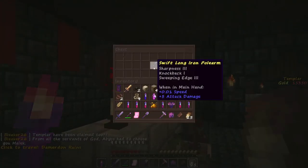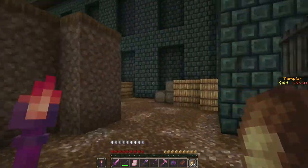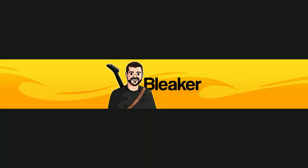I didn't even get to look in this last chest. That's a decent polearm. Well, it looks like my work here is done. I think this is a good spot to end — when we come back, we'll explore that other set of ruins. Thank you all very much for watching, and we'll see you next time.